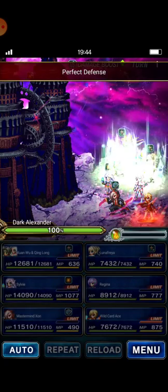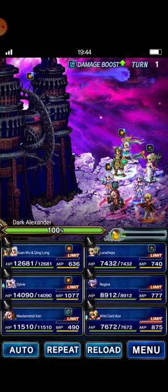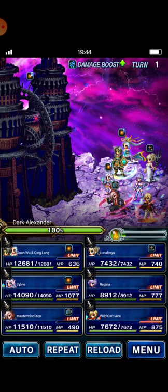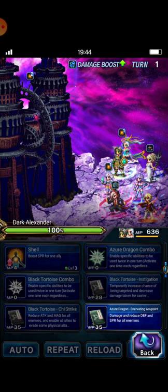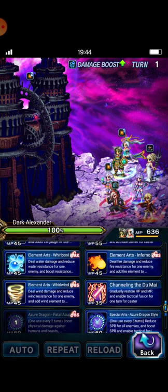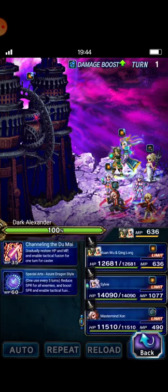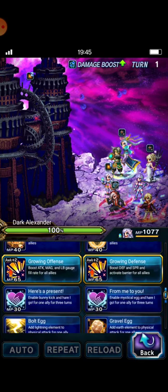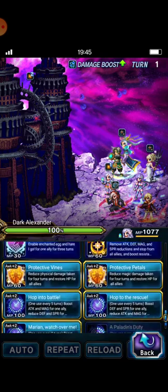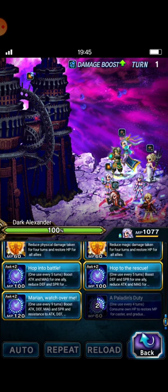According to my setup, I can beat Dark Alexander in two turns. This turn, Swan Wu casts Azure Dragon Style, and Sylvie casts Withstand the Elements.